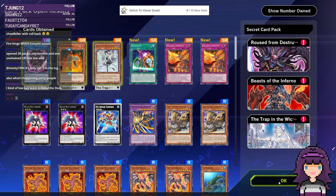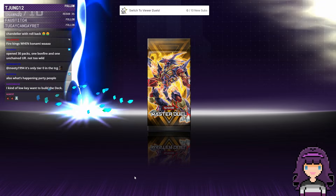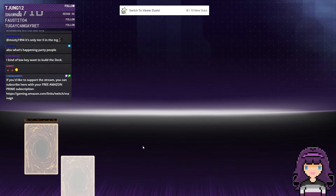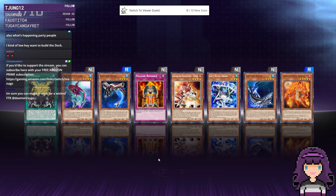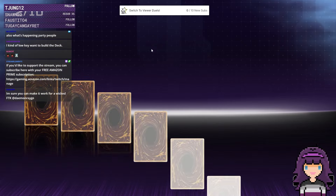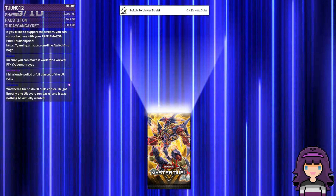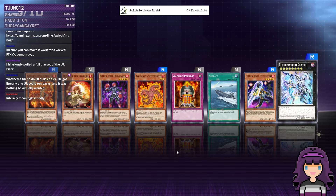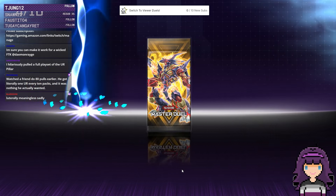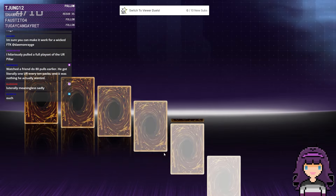Only the one UR from that one — just the Unchained A-Bomb — but we still have plenty of packs to go. Another single rainbow pack, but at least we do have one UR in here. Watch a friend do 80 pulls, literally got one UR every 10 packs, and it was nothing he actually wanted. That's rough. Utopia doesn't mean anything either — I've had packs with Utopia where they're all just normals and rares that aren't even glossy.